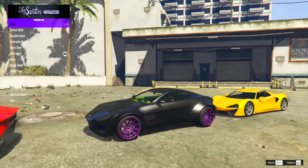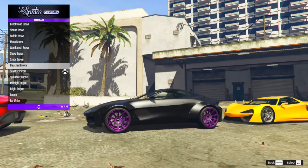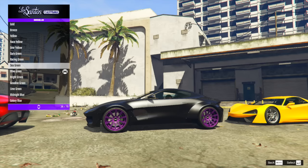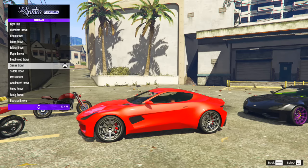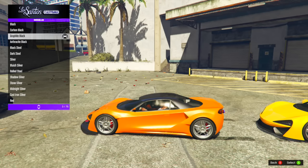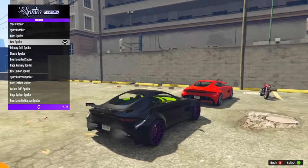A feature that is unique to the Spectre Custom is that the secondary color changes two distinct things on the car. The first is the brake calipers. If you look at the brake caliper underneath the rims as we modify the secondary color, you'll see it starts changing colors. This is the only car that does this — the regular Spectre and both versions of the Itali GTB and GTB Custom do not have the option to change the brake caliper, which I think is pretty cool.